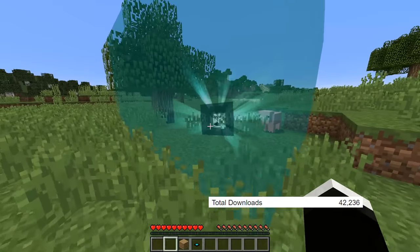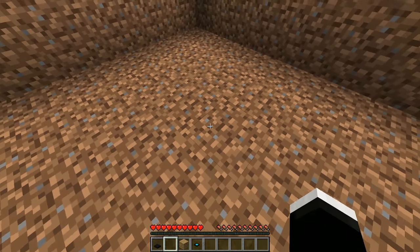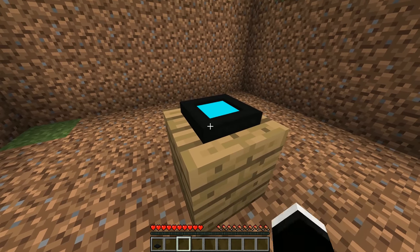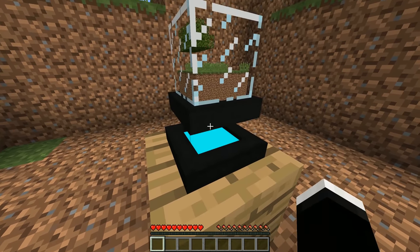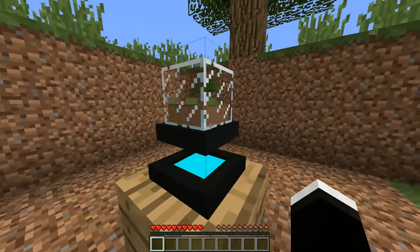Next up is the Globe mod, and this mod lets you create a little device that, when set up, will capture a little tiny area of the map and everything inside of it. So if you find something that you think is really cool, you can go ahead and activate this, take it home with you, and you can always look at that little piece of the world no matter where you are.